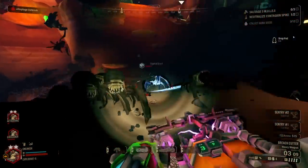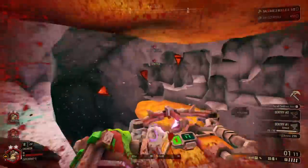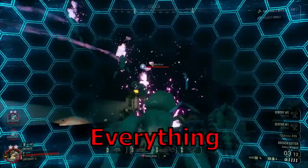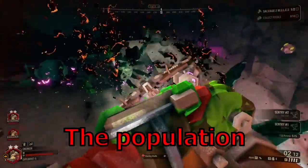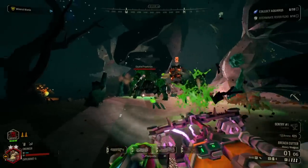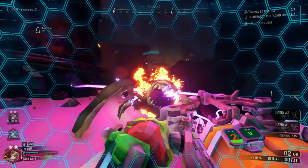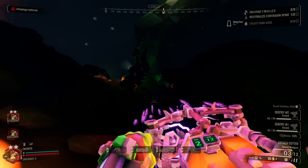The Breach Cutter was supposed to be used for mining, but it turns out it is more efficient at cutting bugs in half instead of rock. Breach Cutter — I have halved the population of this cave. There are dozens of weird and wacky overclocks for this plasma catapult, but regardless of what you do, it will still rip the armor and heads off of anything in its way.